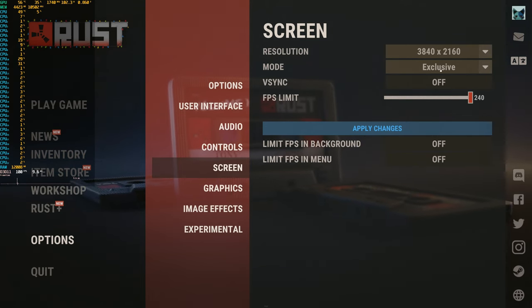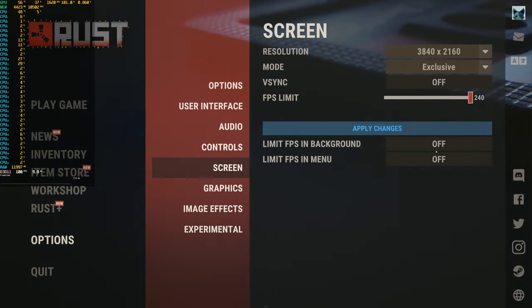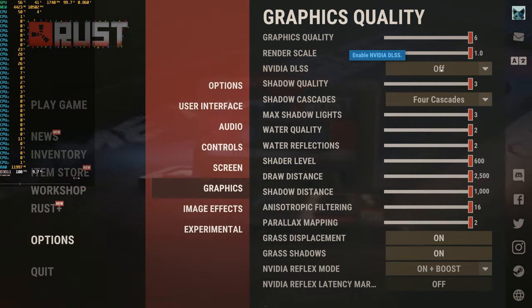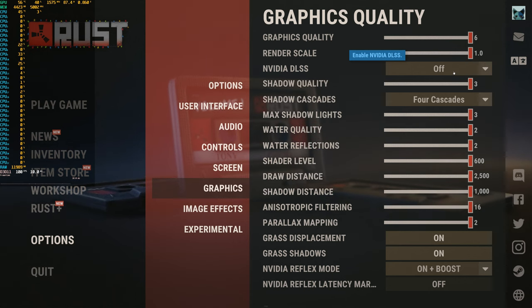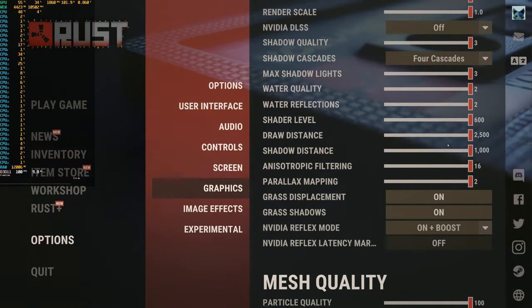Let's have a quick look at the settings here for Rust. I actually got Afterburner working in it now, so that's good. It ticks me off that I couldn't get it working right before, so figured let's redo this correctly — or at least as correctly as possible.